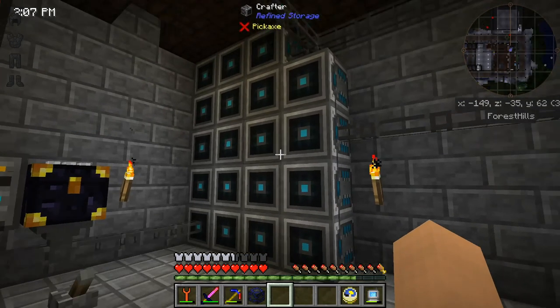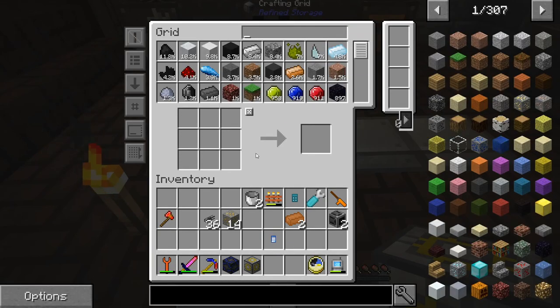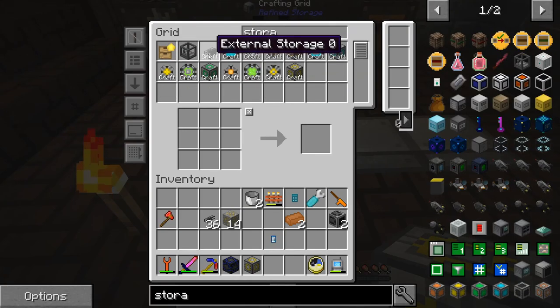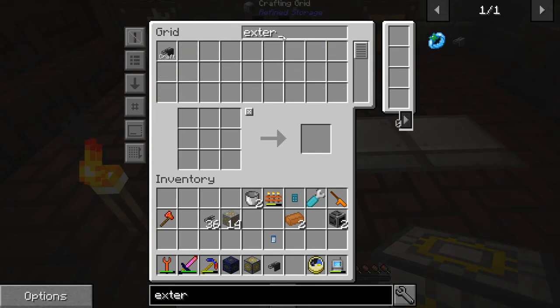I'll create all of these patterns, put them in the crafter, and be right back. I went ahead and created the other patterns for 64K, 128, 256, and 512 — why not? I went ahead and crafted up a 128. I think I need an importer and also external storage. Let me craft those up. We should be able to bring this downstairs, hook it up, and then we will have water in the system.